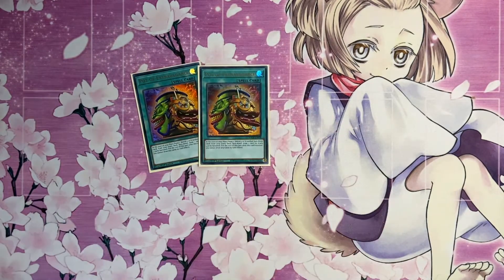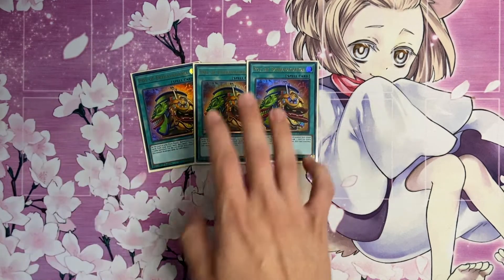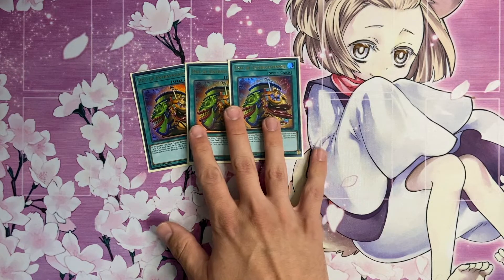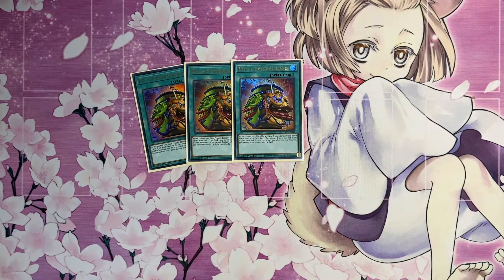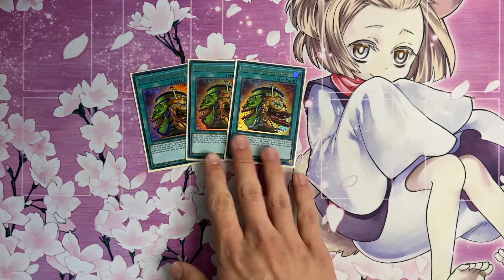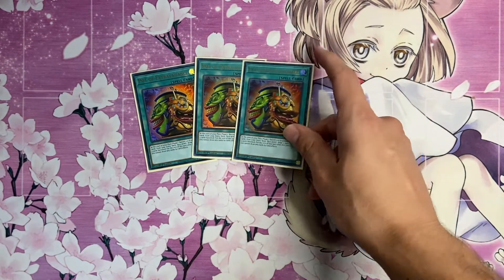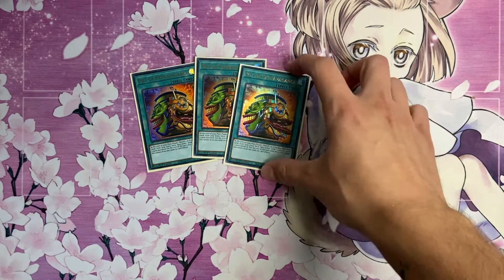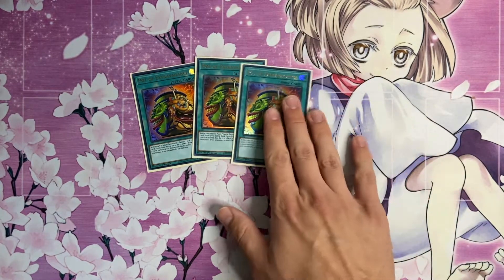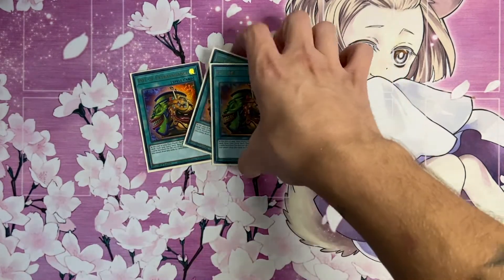For spells, I play three copies of Pot of Extravagance. If you have Pot of Prosperity, play that - I don't have it so I'm playing Extravagance and it still works fine. I think in this deck Extravagance is mainly fine over Prosperity because you really just want that extra card draw. Sure, Prosperity lets you pick which cards you banish, but I'd rather get the draw two since we're trying to dig deep. Going first it's perfect, going second it's still good.